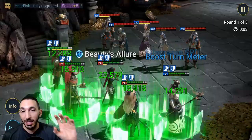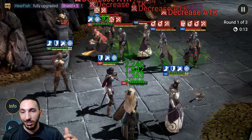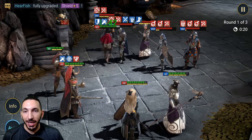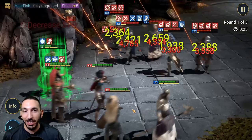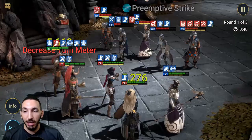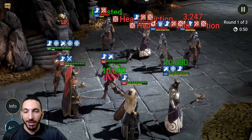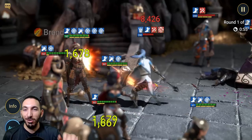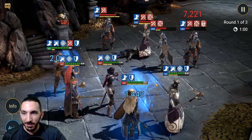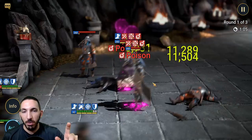We put another support champion in because we need attack down, so we won't have issues losing health. You can see all that support going to our two damage dealers — Soulbond and Althar. Soulbond is getting hit but the attack down keeps her alive. There's a 9k attack coming in — she's almost down — but we get the continuous heal from Minaya's A1 along with ally protect from the other support.